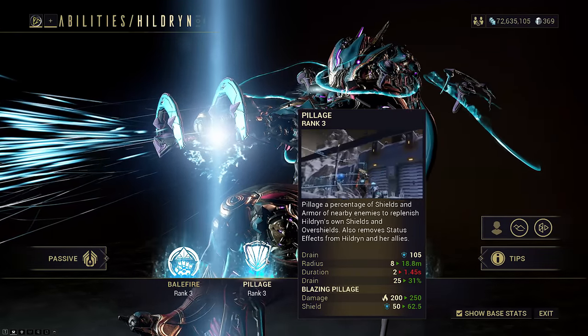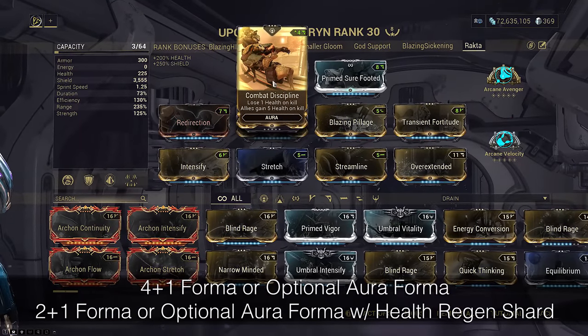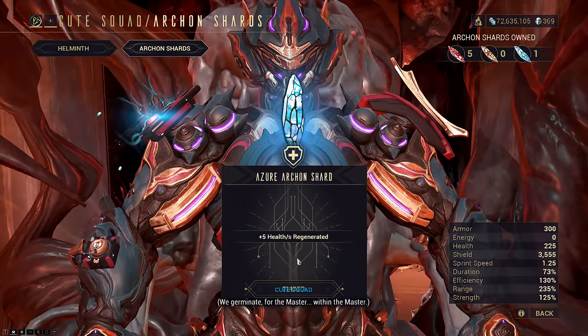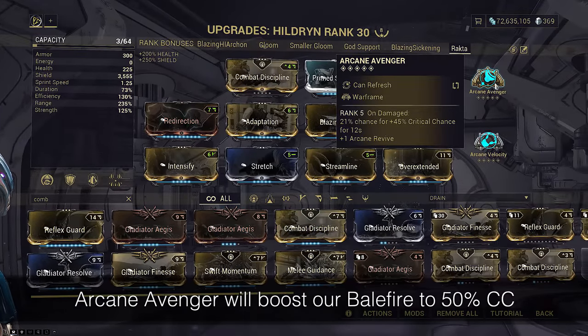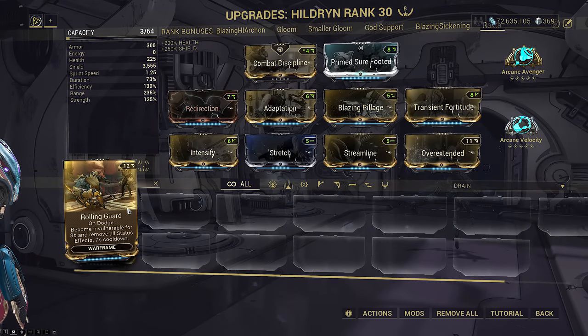So what does that Hildren build look like? This is a crit Balefire build, meaning we actually slot Combat Discipline in the Aura slot. If you have an Azure Archon shard, you can slot it for passive health regen and then run a max rank Combat Discipline instead to save a Forma. You'll notice there is no Rolling Guard on this build, and that's part of the reason why I don't recommend using this for endurance — just 1-2 hour survival.